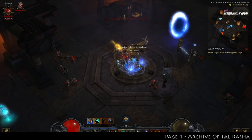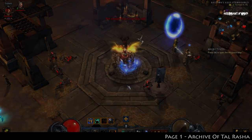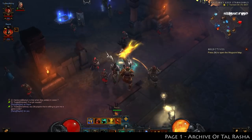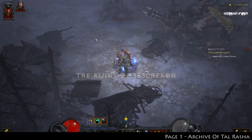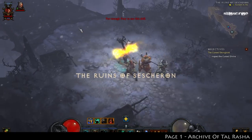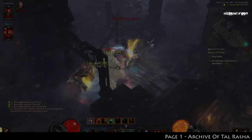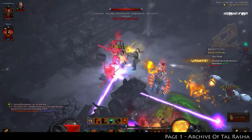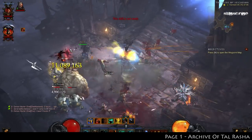We're going to start off with exactly where to find the cube. In patch 2.3 they've added a new zone into Act 3 called the Ruins of Sescheron — that is where the cube will be found. First thing we're going to do is head over to Zoltun Kulle, activate the quest, and that should start the chain of events that gets us the cube. Hit the waypoints and head over to the Ruins of Sescheron — absolutely beautiful zone.